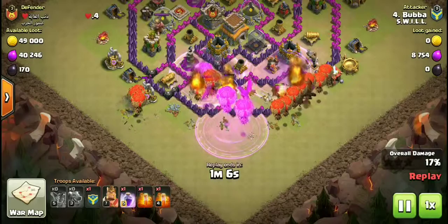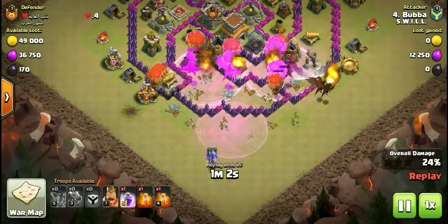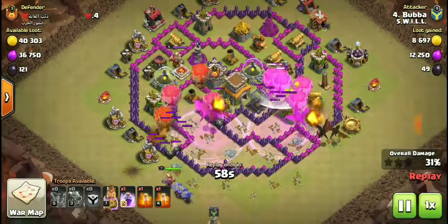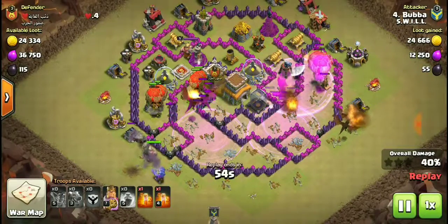The balloons are going. Once he gets those balloons leveled up he's going to be a beast. Still got some dragons up, balloons are still doing their part taking out some defenses. He's also got bowlers and the king.